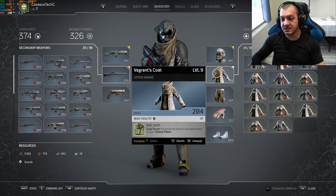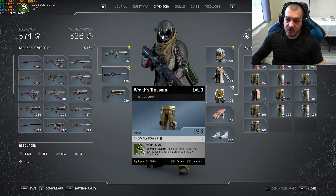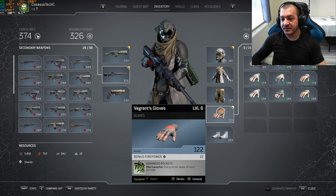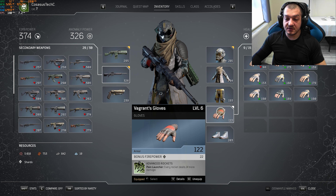For the chest I've got health unfortunately, but it does give me the Hell Shot which increases the turret's base damage based on my status power. For the trousers we're getting anomaly power as our bonus, but what's important is we get Spare Mag, which gives us another magazine of blighted rounds and increases our damage and critical damage while using blighted rounds.